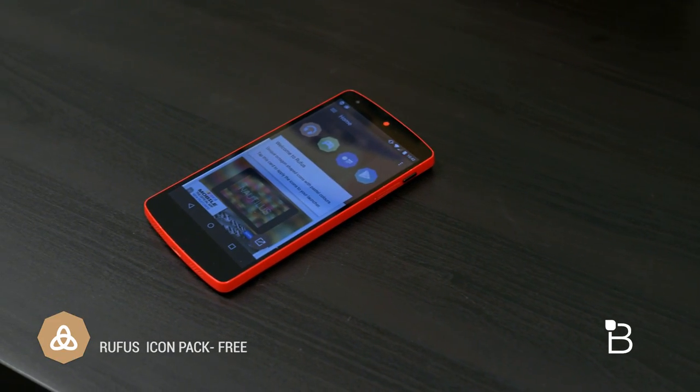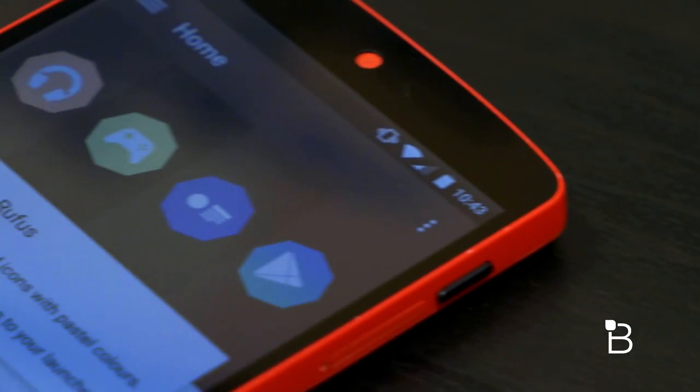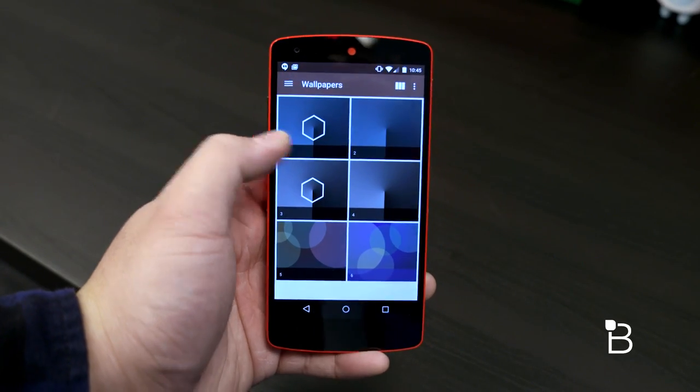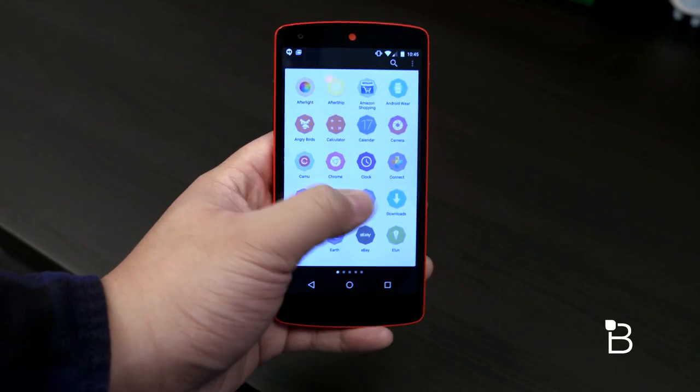This list is in no particular order whatsoever, so let's start off with number 1, which is Rufus. This Icon Pack is free from the Google Play Store and offers more than 1,300 icons that are shaped in a pretty unique octagon shape, complemented by pastel colors to give the icons a very unique look. The Rufus app offers 6 wallpapers to go with the Icon Pack and you'll also be able to request icons for apps that aren't fully themed.